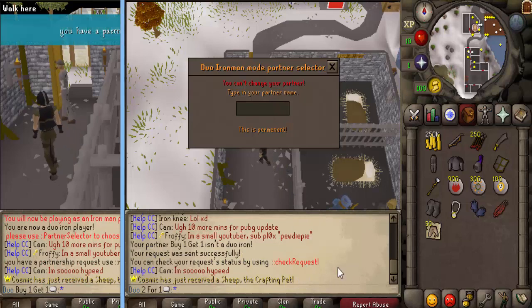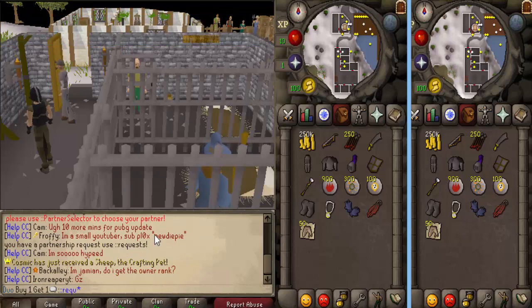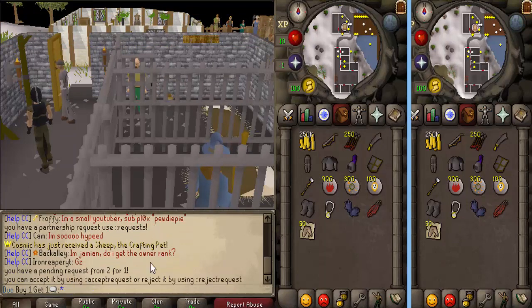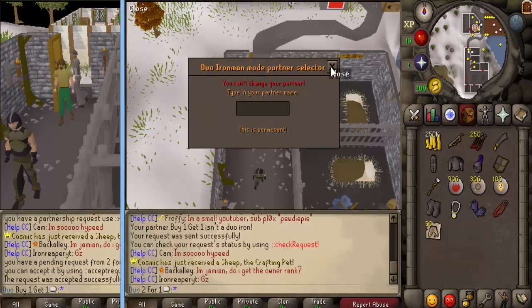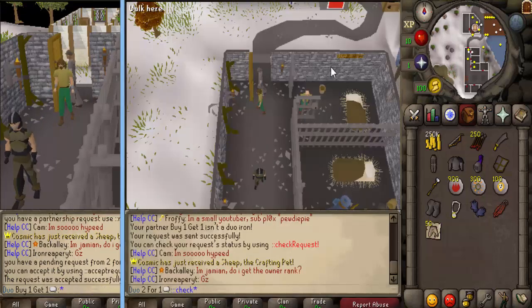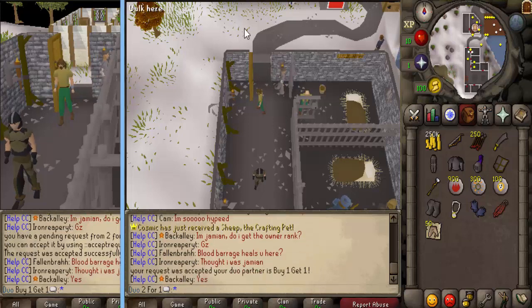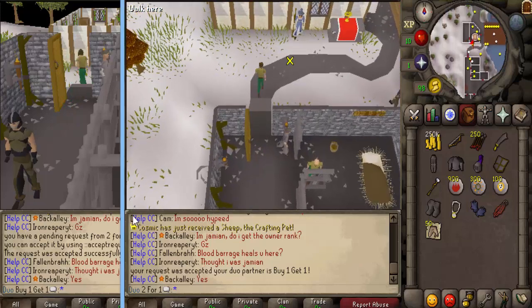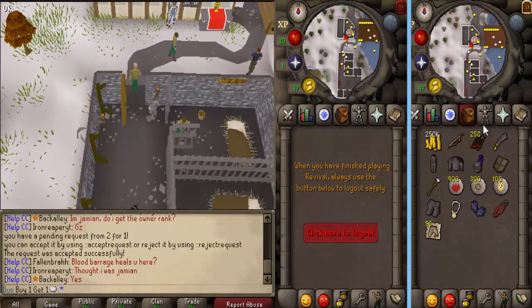So then let's do 'buy one get one' — boom. It's going to say your request was sent. If you check requests, it'll tell you if they've accepted you. On the other account you'll get a notification, and you can type the con requests command — it tells you who wants to be your partner and says you got one from 'two for one.' You can reject it or accept it, so let's accept the request.